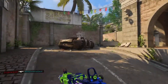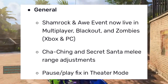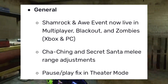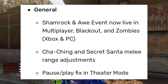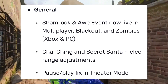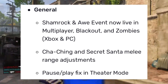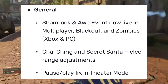Pretty much what we got is that the Shamrock & Awe event is now live in multiplayer, Blackout, and Zombies for Xbox and PC. So we are now able to go to Blackout, find the pots of gold, or the homunculus for loot. In Blackout we can also go to Zombies and kill the green-eyed zombies for a free homunculus leprechaun, which is pretty cool.